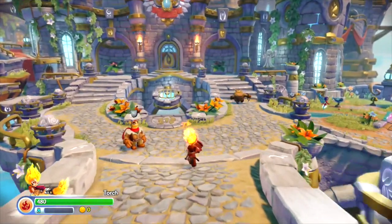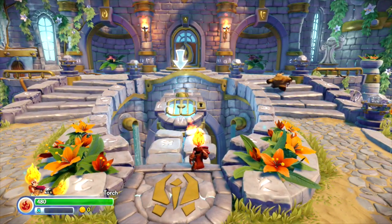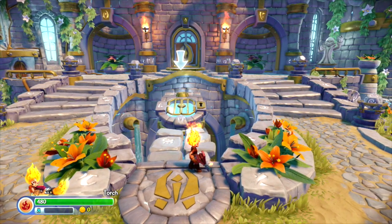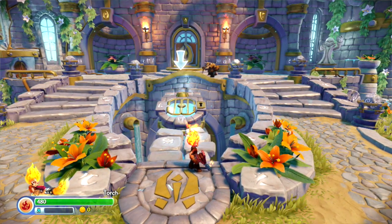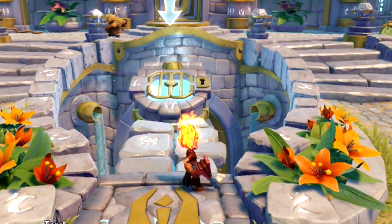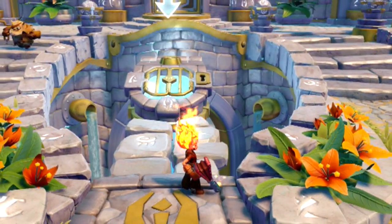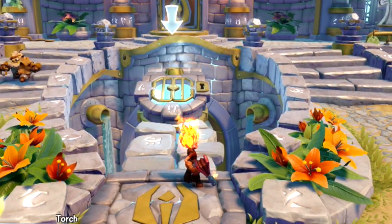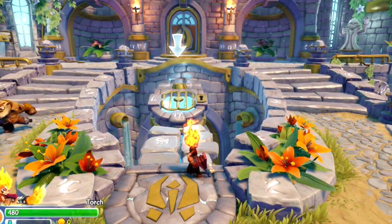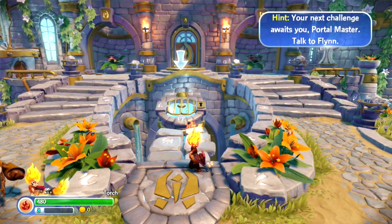Here is the Villain Vault, and this is where you will go to manage who you have in each of your traps. Say you have one air trap and you've captured Buzzer Beak and some additional air villains — this is where you'll go to equip who you want in the trap. The traps can hold one villain at a time, but any trappable villains you defeat along your adventure without a trap will actually be sent back to the Villain Vault, so when you get that trap you can load them up.